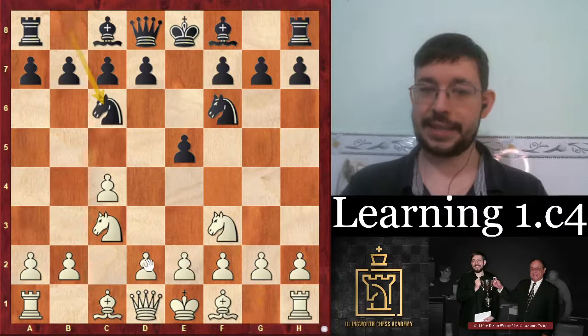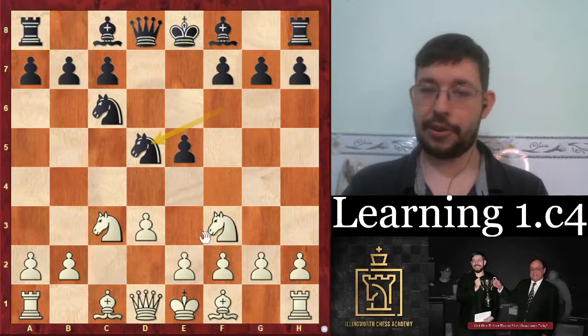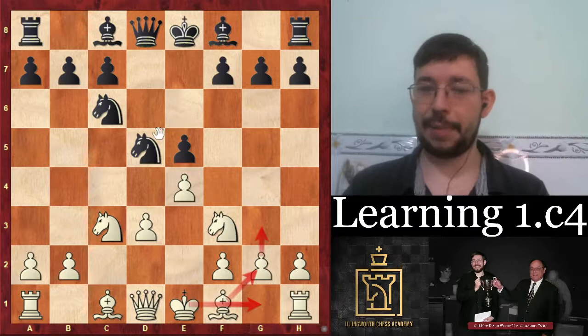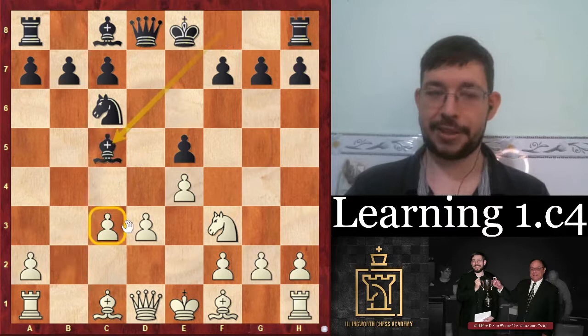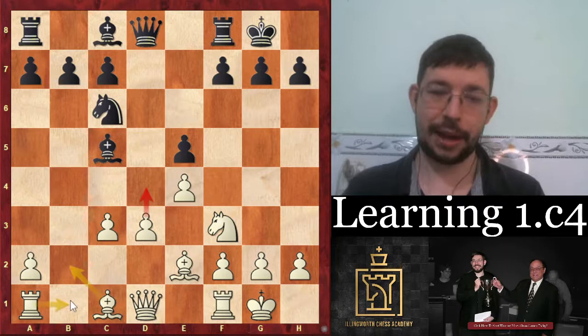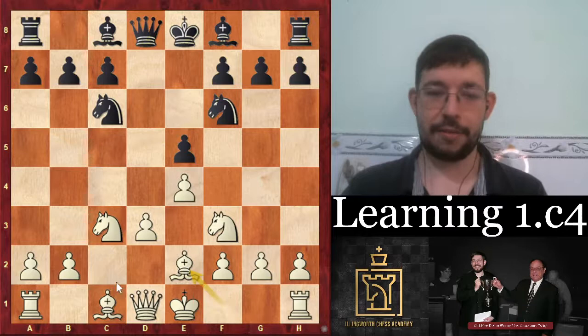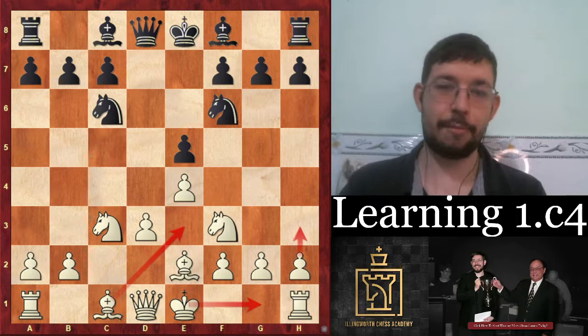So we have knight f3, knight c6, and now the move d3 - a move trying to avoid theory, kind of saying 'I don't mind if you play d5 because then I can get a classical Sicilian with colors reversed.' Black has a lot of different moves available - knight takes c3 gives white a bit of extra space in the center. I'd be pretty happy with just castles and preparing the d4 break, or playing on different flanks. If they play knight f6, you can play bishop e2, plot the bishop on e3, castle, and be very solid - though black is doing fine with a Boleslavsky-type structure.